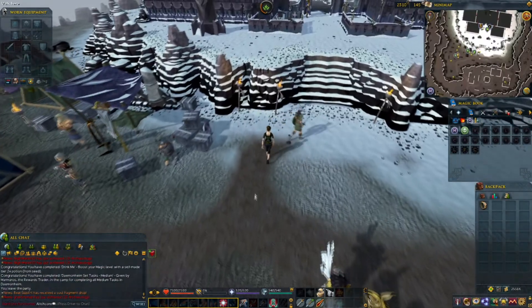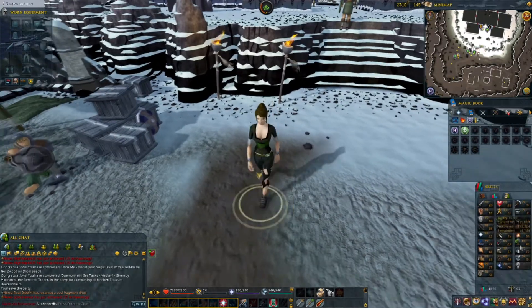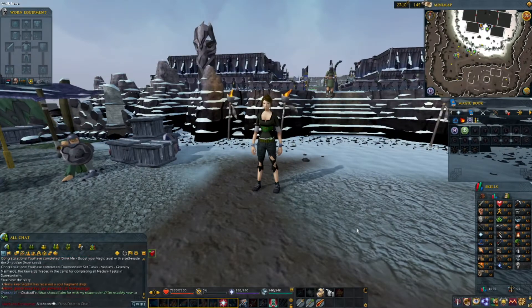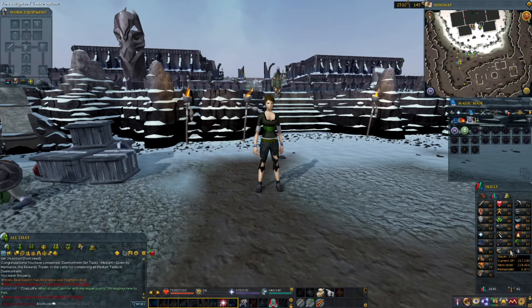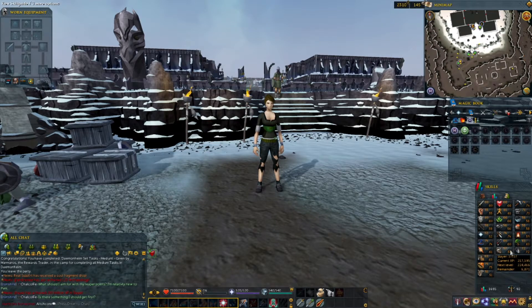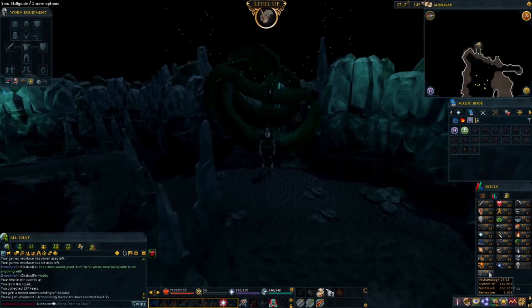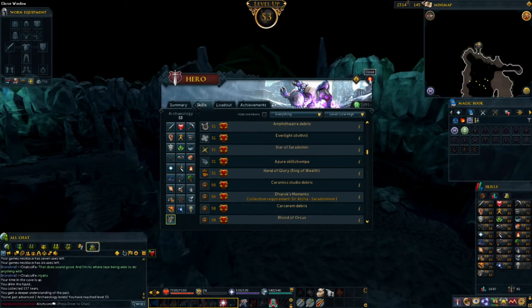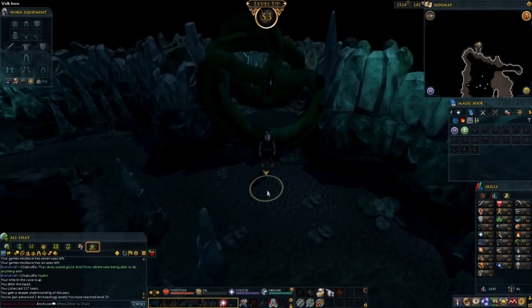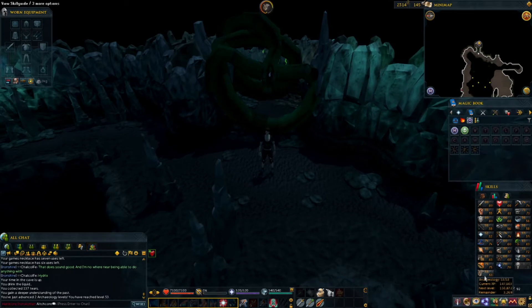Now I could do the thing I reached 75 dungeoneering for, but there's a PVM week now, which means better drop chances and 50% more Slayer XP, so I feel like I should do combat. And here comes more Archaeology XP — Tears of Guthix is insane. I haven't even started training Archaeology yet.